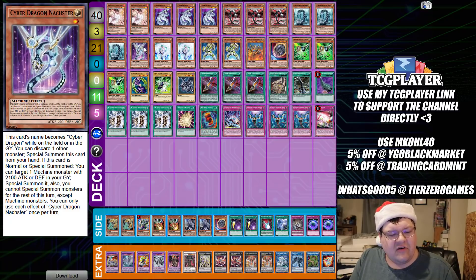Naxter has definitely lost a little esteem. Its name becomes Cyber Dragon while in the graveyard. You can discard one card to special summon it from your hand. If this card is special summoned, you can target a Machine monster in your graveyard with 2100 attack or defense and special summon it. Just be careful because some stuff does lock you for the rest of the turn except for Machine monsters.